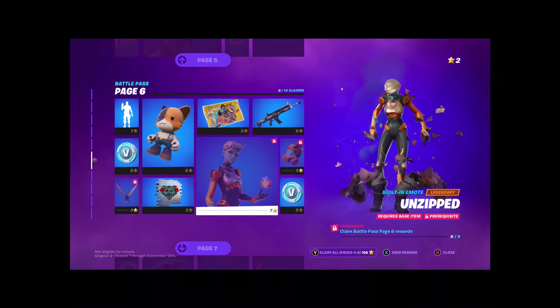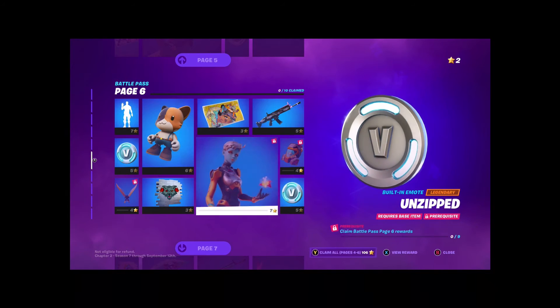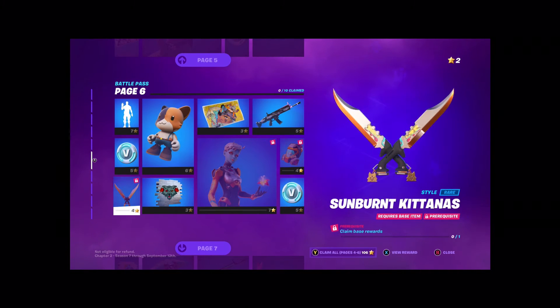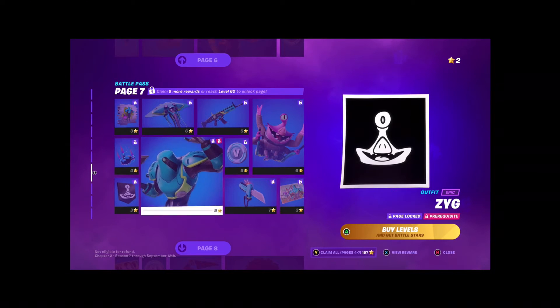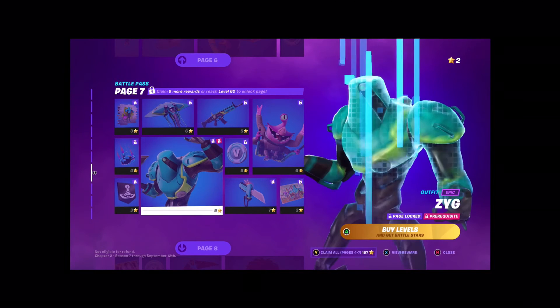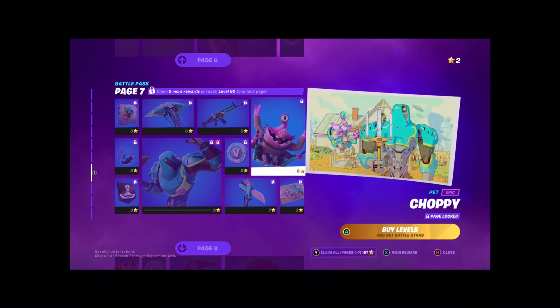Dang, he turns into a girl — an alien. He looks like Meowsles, Ink Wolf. Banner icon — Zig — that's big. I wouldn't use it but it's alright. I like the pickaxe.